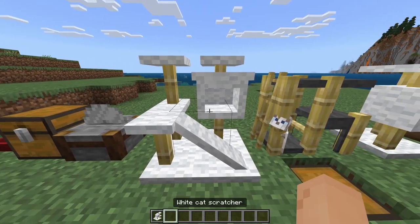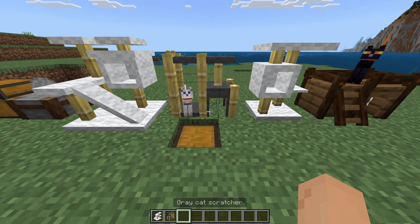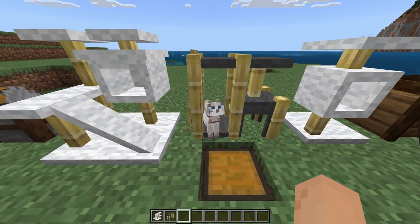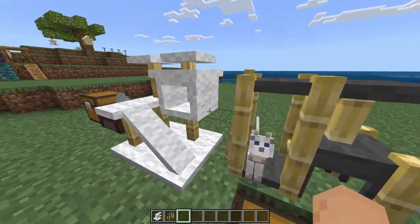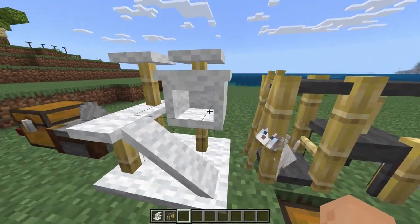As you can see, this is the big white cat scratcher. You also have gray versions — they're only white and gray, you can't change any other wool colors unfortunately. The cats can actually go in them, though they can't get on top of them. It is a little glitched — they can go right here but it just looks off.